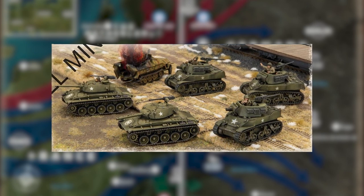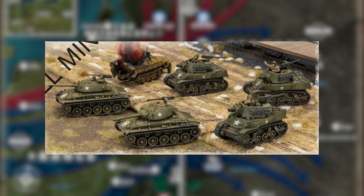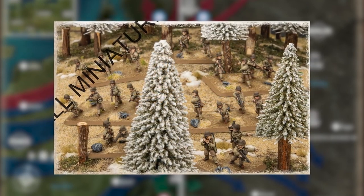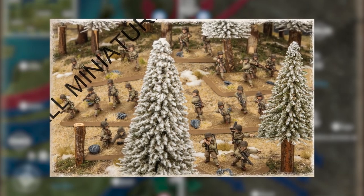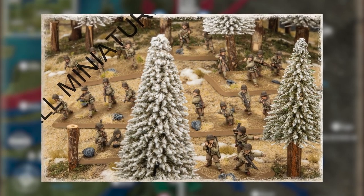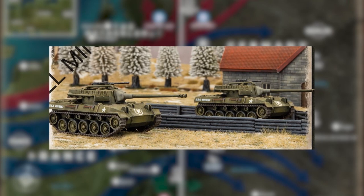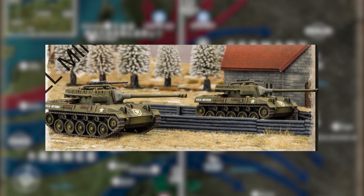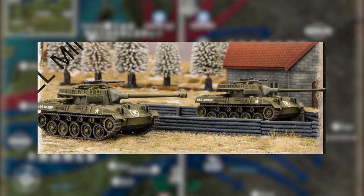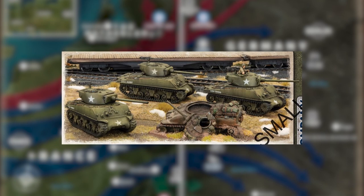For those version 3 players out there, this one book is actually covering or replacing multiple version 3 source books — there were several Bulge books, and the Brigid Remagen book all covered this time period. What we are leaping over is Operation Market Garden, and I haven't seen a post or anything directly from Battlefront as to why they skipped over it and if it's something they'll circle back to eventually. A lot of stuff can be used for Market Garden, but skipping over it is an interesting choice.